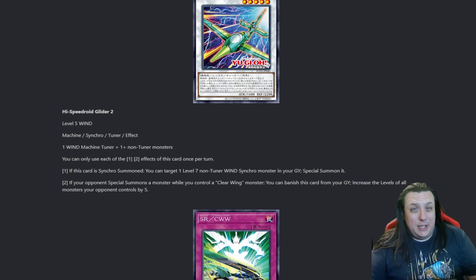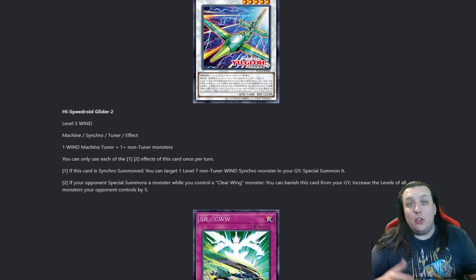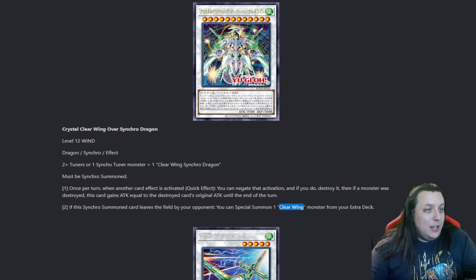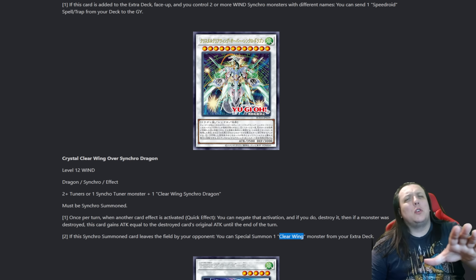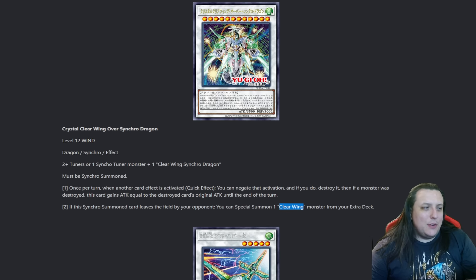Speedroids and Clearwings in general have been looking for a good boss monster since forever. Clearwing Synchro Dragon was fantastic. Crystal Clearwing Synchro Dragon - I feel like while it is a 1-card combo, it just didn't feel right. Even though it becomes immune to monster effects and it's a hard negate for a spell or trap card, an Omni Negate just feels better. Controversial pick - Speedroid people let me know - but I feel like Crystal Clearwing is the better boss monster, while this is the more satisfying boss monster.